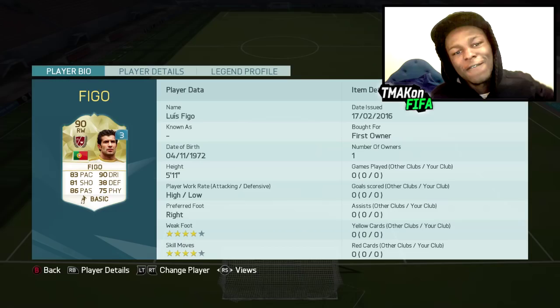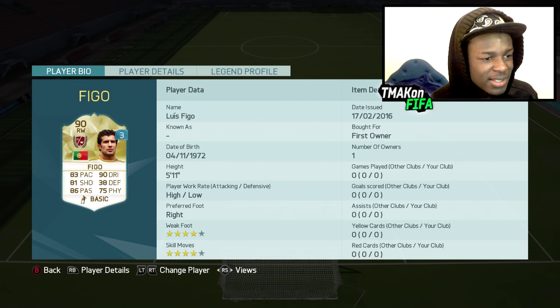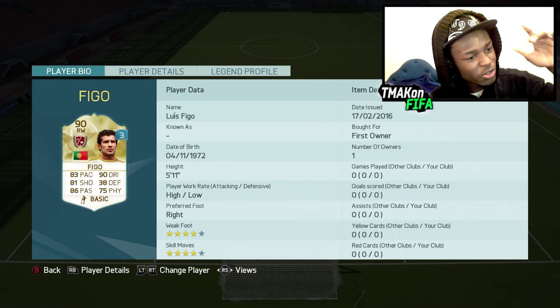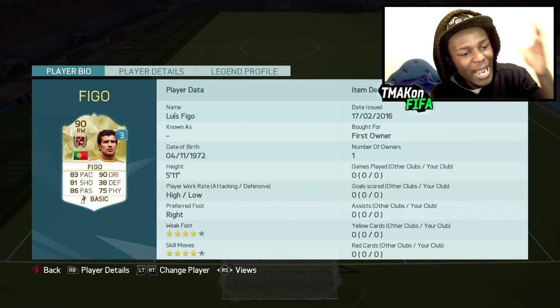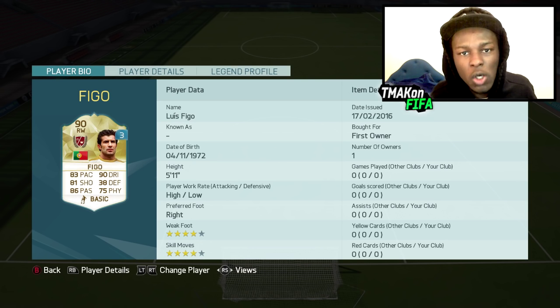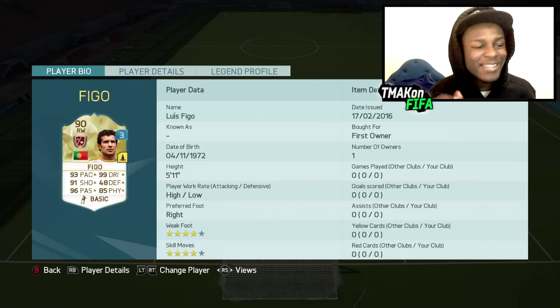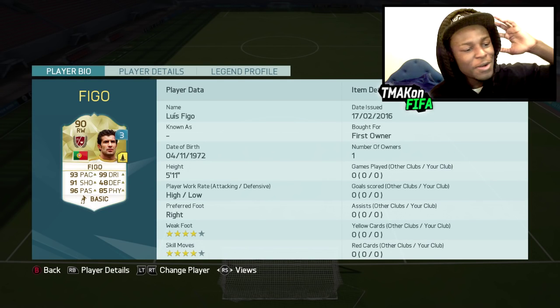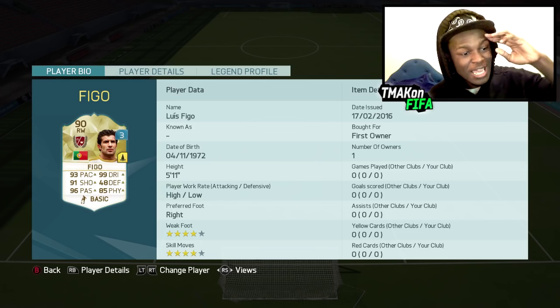Figo is the main man we're going to be using. He's 90-rated — 83 pace, 90 dribbling, 81 shooting, 86 passing, 75 physical, with high/low work rate. He's got everything going for him, but he's not 99-rated, so we're gonna have to change that and upgrade him. Now he is 93 pace, 99 dribbling, 91 shooting, 96 passing, 85 physical. He was good before, but now he's just freaking unreal.